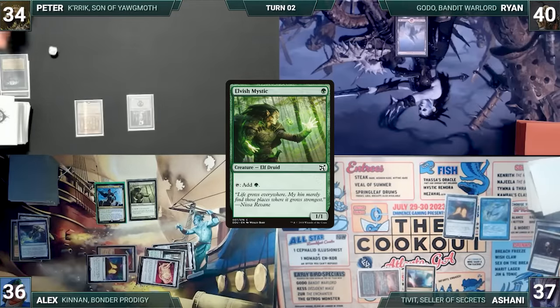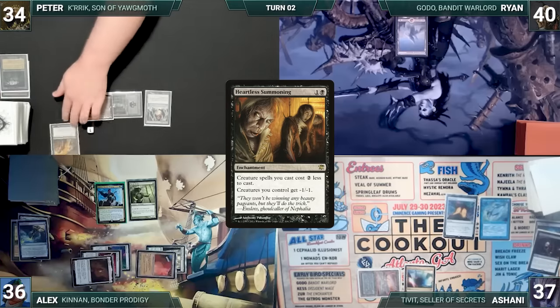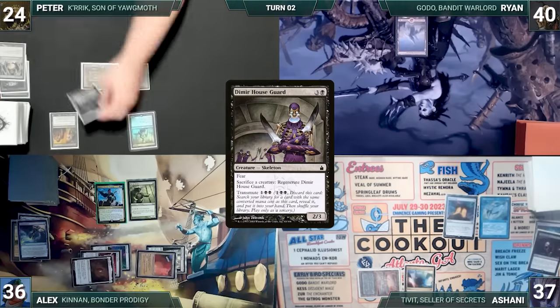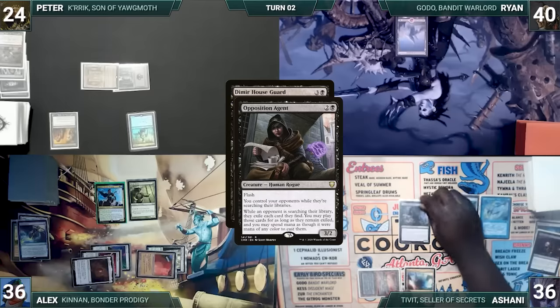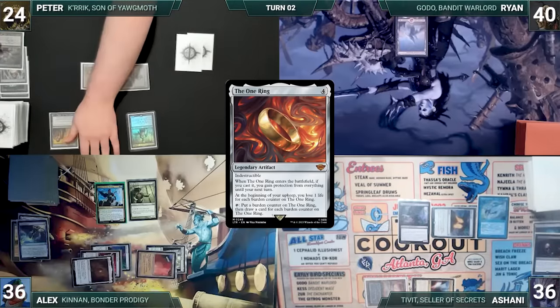The turn moves to Peter. During his upkeep, Peter wins his Mana Crypt role. He draws and plays a Crystal Vein, casts Heartless Summoning — Remora triggers and Ashani draws — then cracks Crystal Vein and pays six life to cast his commander, Kirik, Son of Yawgmoth. He pays four life to transmute Dimir Houseguard. In response, Ashani taps Mana Confluence to flash in an Opposition Agent. It resolves and Ashani fetches up the One Ring from Peter's library into exile. Blown out, Peter ships the turn to Ryan.